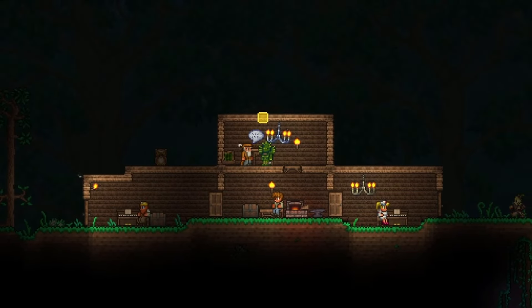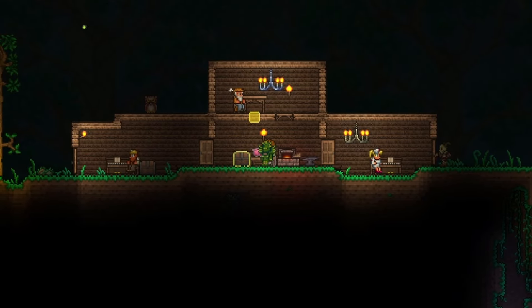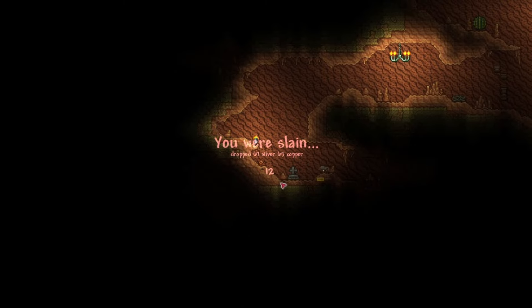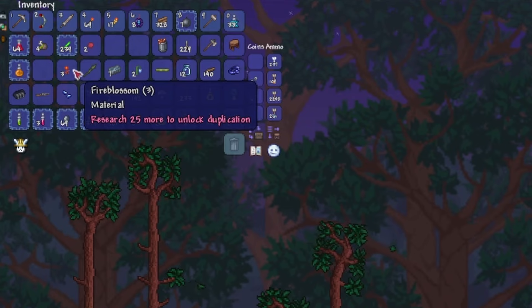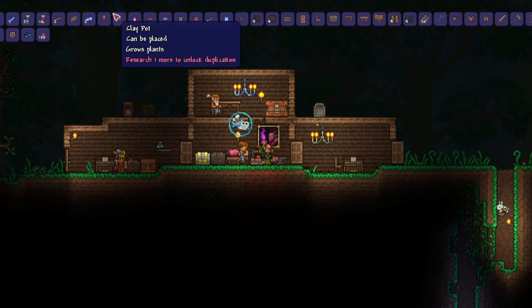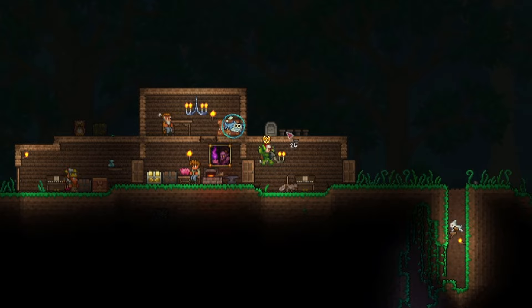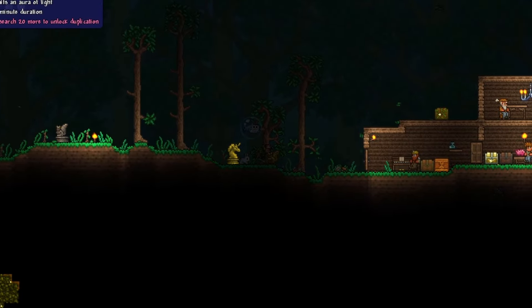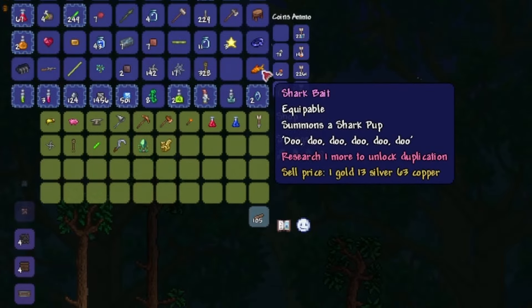Eventually, the merchant will also move in. It will be wise to buy a piggy bank from him, which is a storage that you can place down. The great thing about piggy banks is that you can store money in here, and when you buy stuff from shops, you can automatically tap into the savings there. This is much better than carrying around your money, since dying in expert mode causes you to drop a pretty large percentage of your gold. If you happen to find any herb bags, open those up and save all the herbs and seeds you get. With the clay that we gathered up earlier, craft a bunch of clay pots at the furnace. These pots allow you to grow and propagate herbs, so plant all the seeds you can. Also, buy a bug net from the merchant — occasionally you'll find gold critters, which you can catch using one of these. These are worth a lot of gold, so sell them and save the money in your piggy bank.